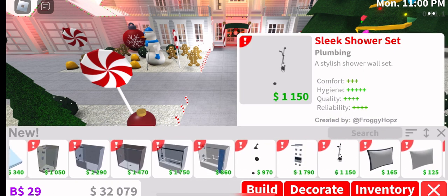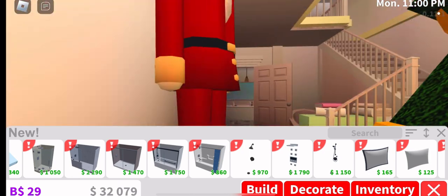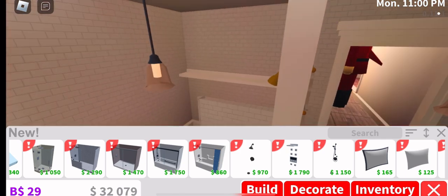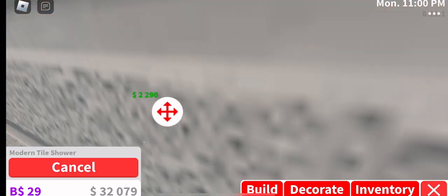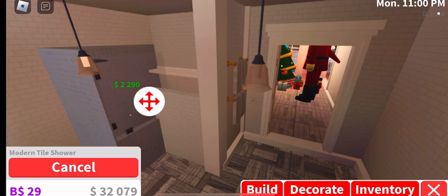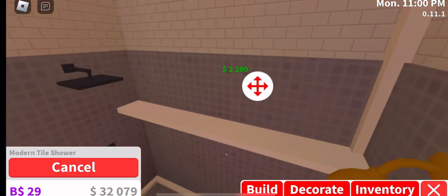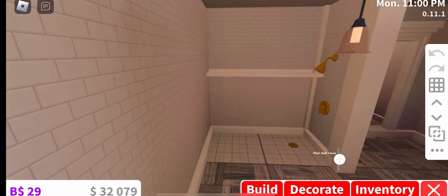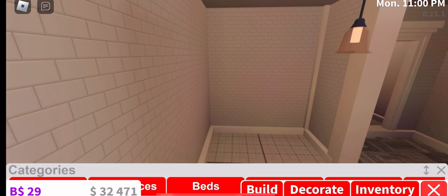Okay, this update's already too good. Let me go in this bathroom real quick — wait, I need to check something. We don't need to build them anymore! Oh, this is how you do them — life hack! This is how you do it — life hack! This update's too good.